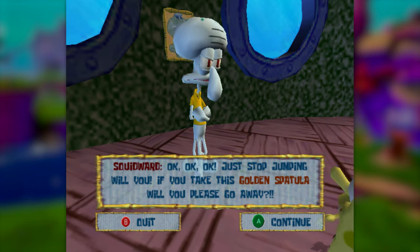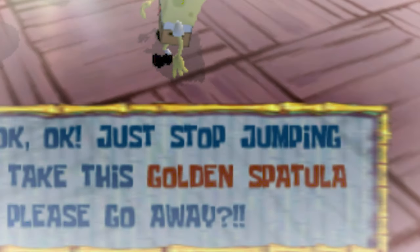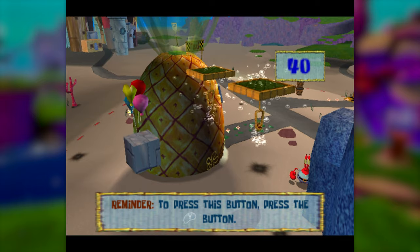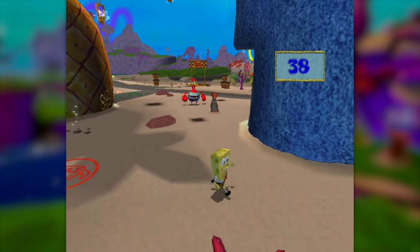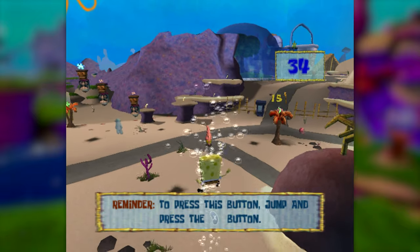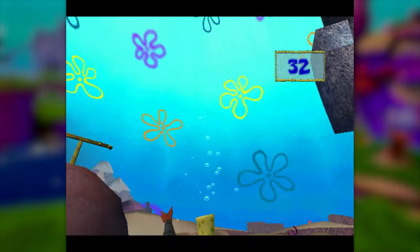"Okay, okay, okay, just stop jumping, will you?" I mean, if you insist. Next up on the chopping block is this guy right here on top of the pineapple. Those last two were freebies, but this one promises to be an absolute pain in the ass, because clearing a large horizontal gap is not exactly in SpongeBob's skill set at the moment.